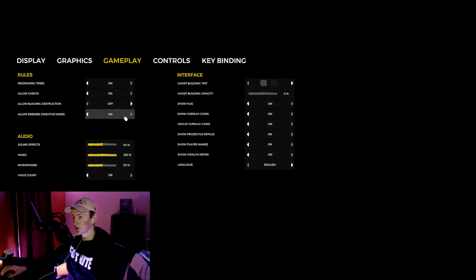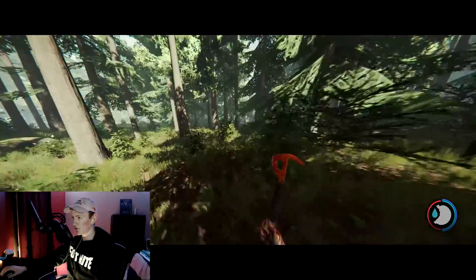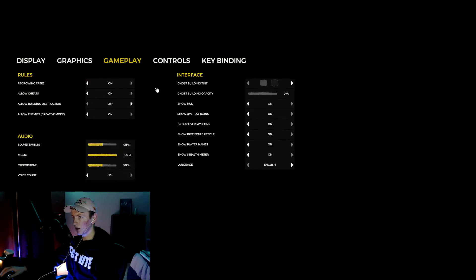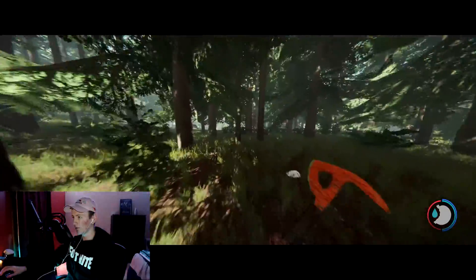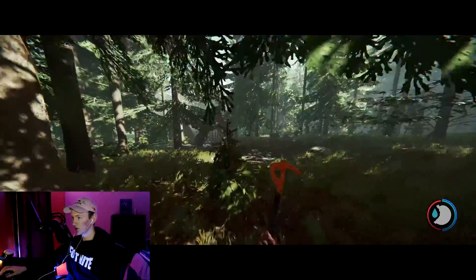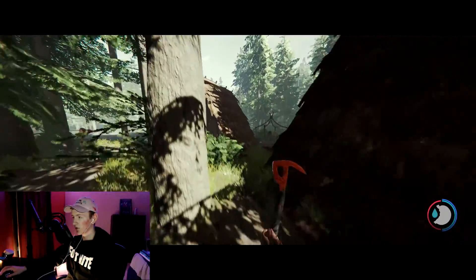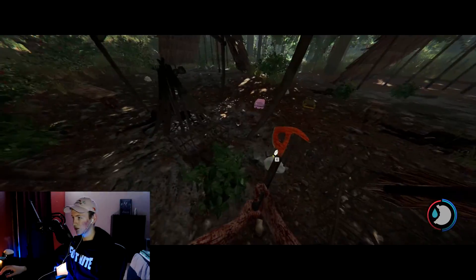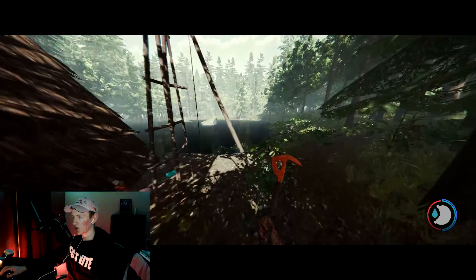So in the display settings: graphics, gameplay, growing trees on, lots of cheats on, building destruction off, enemies creative on — I haven't seen any enemies yet. What's my FOV? Display 95 — field of view. I always mess with that when playing a PC game because it's awesome. With an ultra-wide monitor, changing your FOV makes a big difference and makes the game a lot more enjoyable.